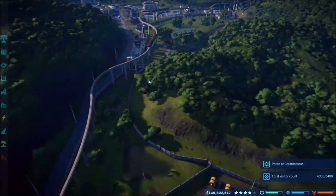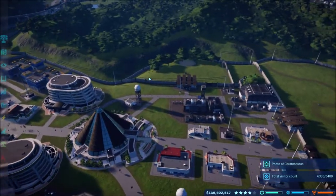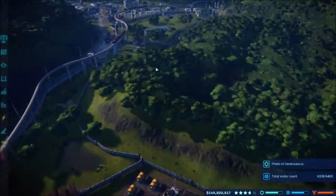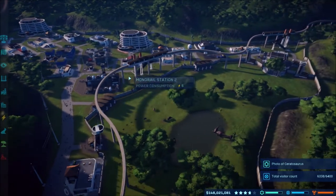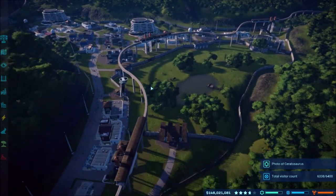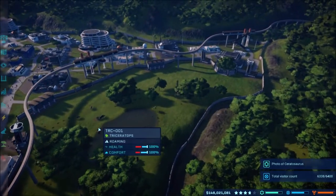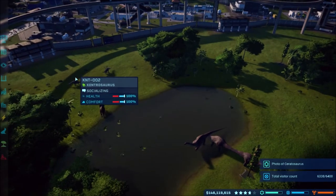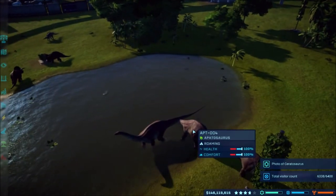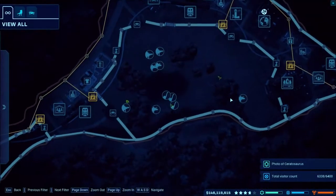What is going on guys, Austin Rancho here back again playing Jurassic World Evolution, continuing on with our gameplay. As you can see as I expand over here, the park is pretty much complete - just got to add dinos into it now. This is the area we were working in mostly in the last episode, doing the scientific community mission where we released the Triceratops, Kentrosauruses, and Apatosauruses, which are still my favorite.